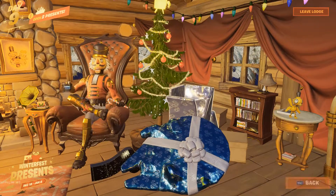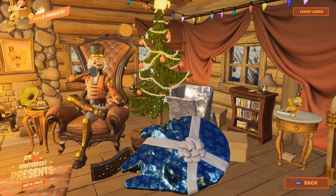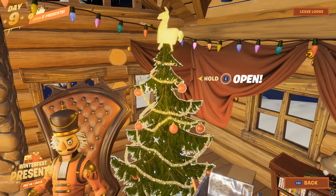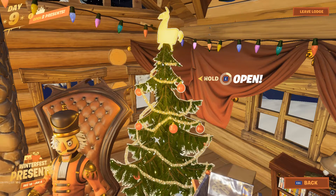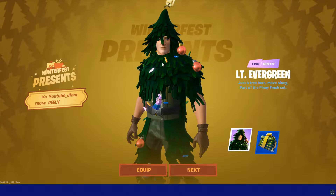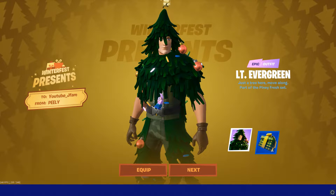You guys said you got to go to the tree. So if you click the tree, it says 'just a tree.' Well, don't believe the nutcracker because he's crazy. You don't click the nutcracker — you click where the Millennium Force is. So we want to open it up. And you can see you get a free Fortnite skin — the Christmas tree Jonesy-looking guy.